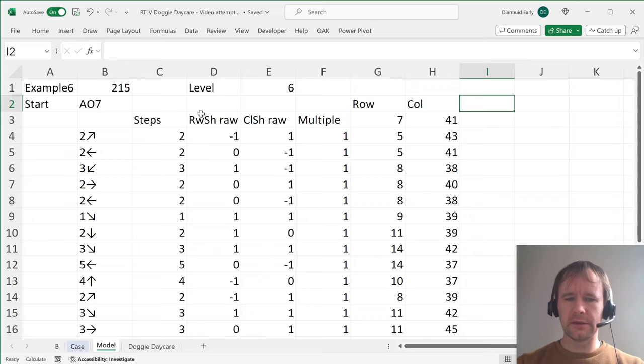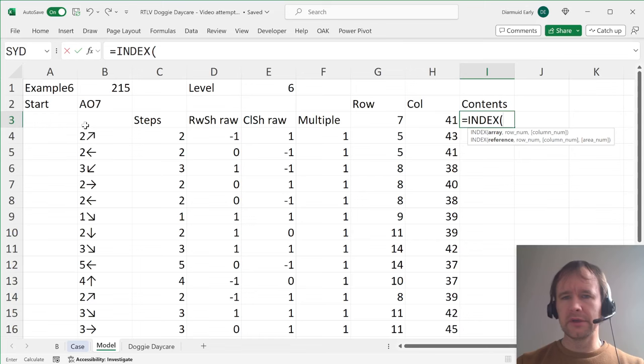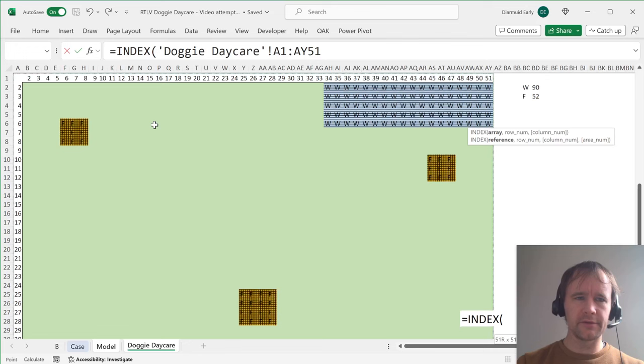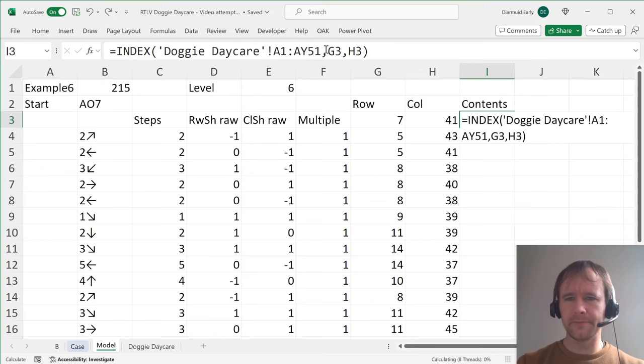For the 'contents' column — what's in the cell the dog is currently on — I'll use INDEX on this range. It's easier to include the row and column headers in the range so that row 2, column 2 corresponds directly to index row 1, column 1 without needing to subtract one from everything. So my row is G3 and column is H3. Right away we can see the dog takes a bath on the first turn of example seven. For level six, I just need to know which turns food gets eaten — the F cells.